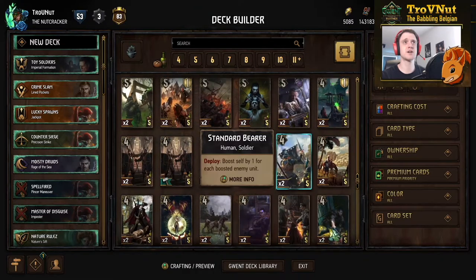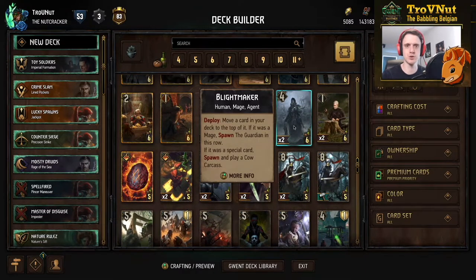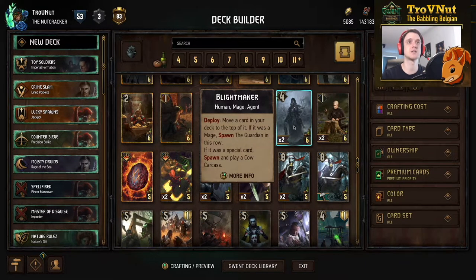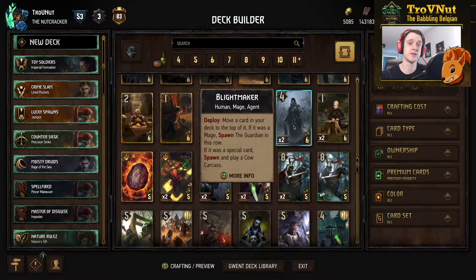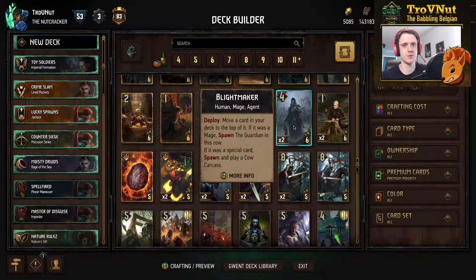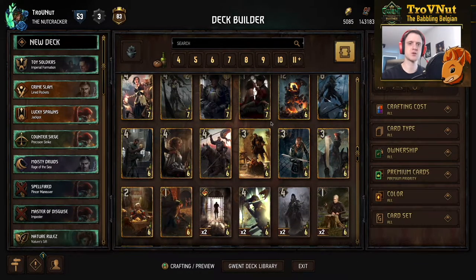Nilfgaard has been hit with quite a few nerfs because the Blight Maker has also received the nerf that we all expected. The Blight Maker has been bumped up to six provisions but still has the same effects — you can still get eleven points out of this card if you combine it with the Mage Assassin. But yeah, it got the well-deserved provision nerf.